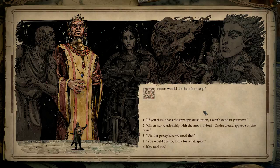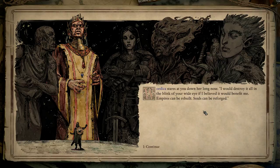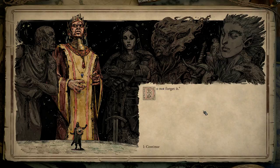I have to say that this setting is definitely a better way to get to know the gods. 'If you think that's the appropriate solution, I won't stand in your way.' I'm pretty sure we need that. 'Given her relationship with the moon, I doubt Andra would approve of that plan.' I'm actually a little bit foggy on this moon plan. 'You would destroy Aera for what — spite?' Wotica stares at you down her long nose: 'I would destroy it all in the blink of your wide eye if I believed it would benefit me. Empires can be rebuilt. Souls can be reforged. Do not forget it.'